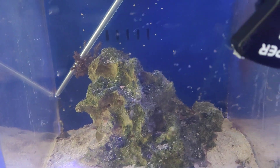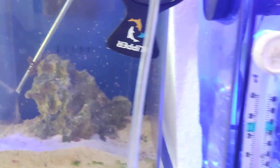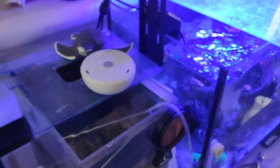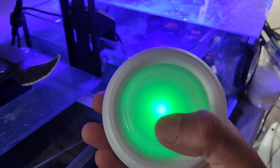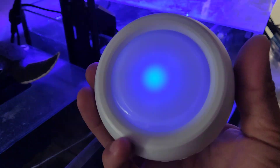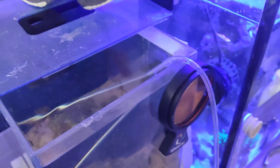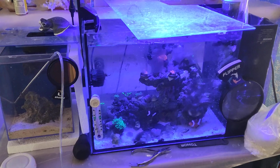The bristle worms are just chilling, and the little Kenya tree — whatever light comes from this little setup is all they're going to get. I don't have the Kessil on there. There's a light I was using to attract the baby fry to the surface and it worked — check out the previous videos for that.